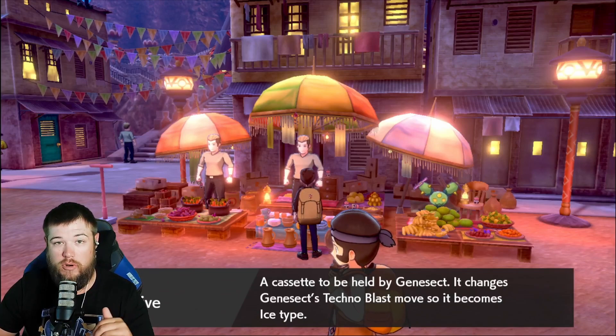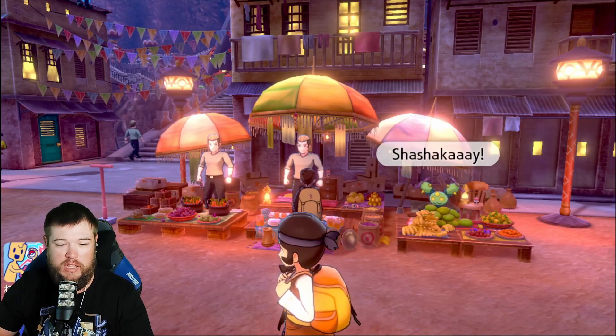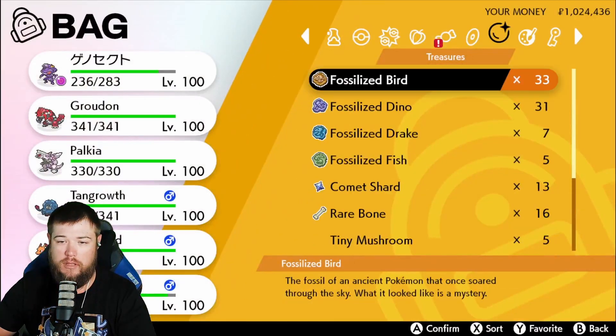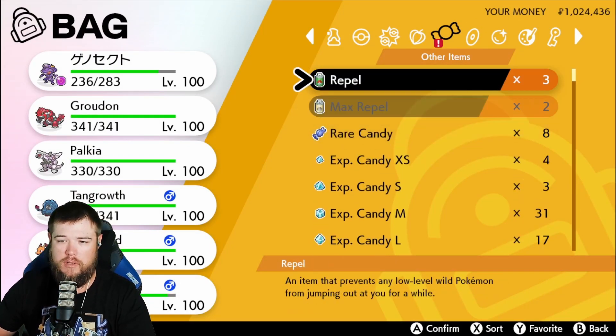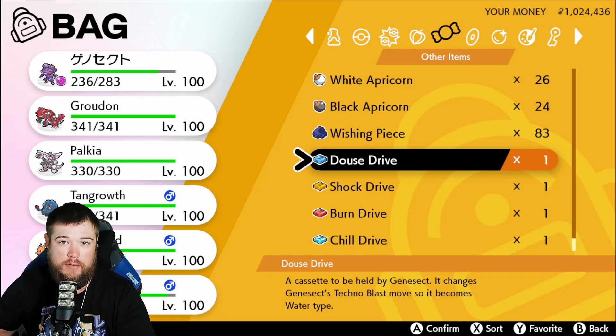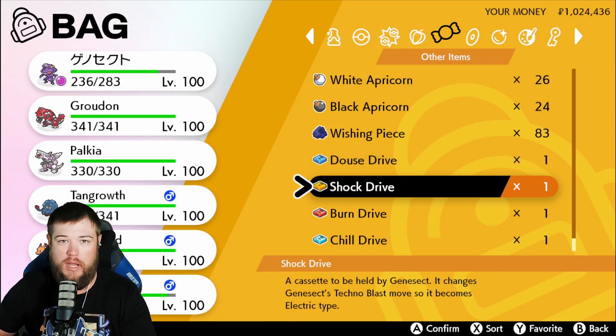Now, whenever you equip Genesect with one of these, it changes his Technoblast and will kind of change his appearance. If we go into the bag here, they'll be all down at the bottom. You only get one at a time, but you can swap in or out — it's not a use-it-and-that's-it item.